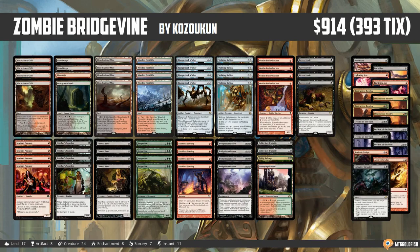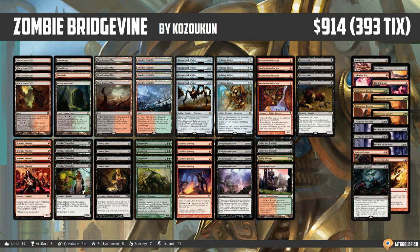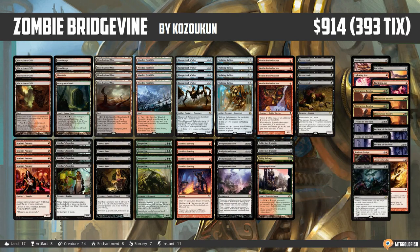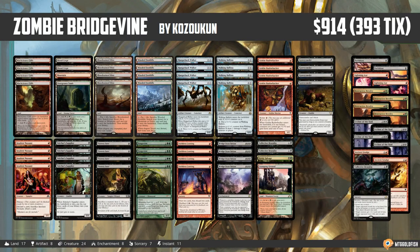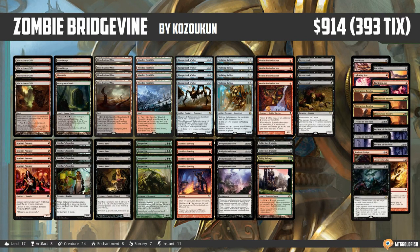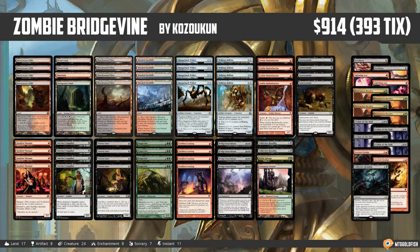A few months ago, we played this Fishbowl Thursday deck called Bridgevine, which was looking to get Vengevines and Bridge from Below in the graveyard, and play a bunch of zero mana stuff. At the time it was really explosive, but it was missing consistency — when our thing didn't work, our deck looked really bad. M19 came along and gave us a new addition, and people have developed the deck more, to give us Zombie Bridgevine, which solves a lot of those issues.